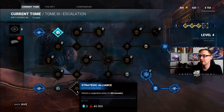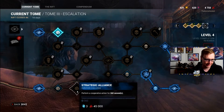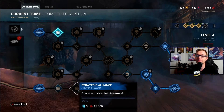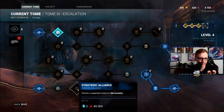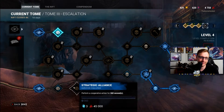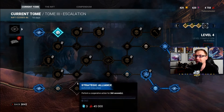Strategic Alliance: perform a cooperative action for 360 seconds. This is by far easiest to do if you're playing with at least one friend, because you can just sit on a gen together — it takes about 63 to 66 seconds working with one other person. Do five gens and this is by far the easiest way to get this done. You can also cut the time if you do co-op healing. If you're not worried about winning the match, you can get three people injured, run to a corner of the map, and co-op heal each other. It's just relatively time-consuming, which is a theme for about half the challenges in here.